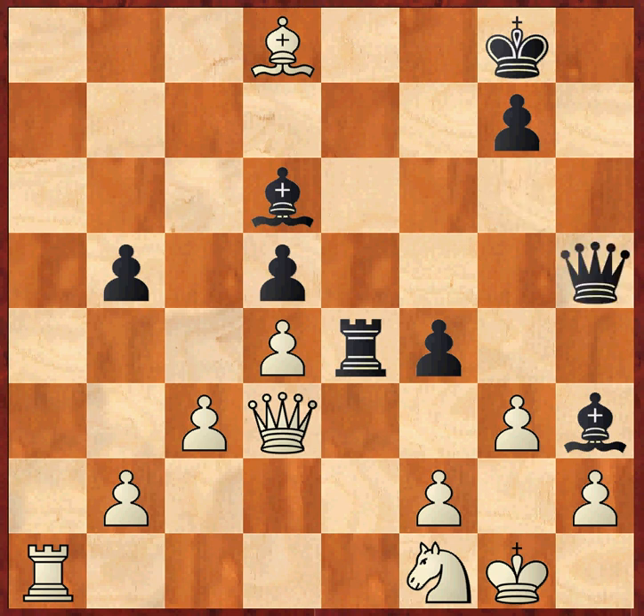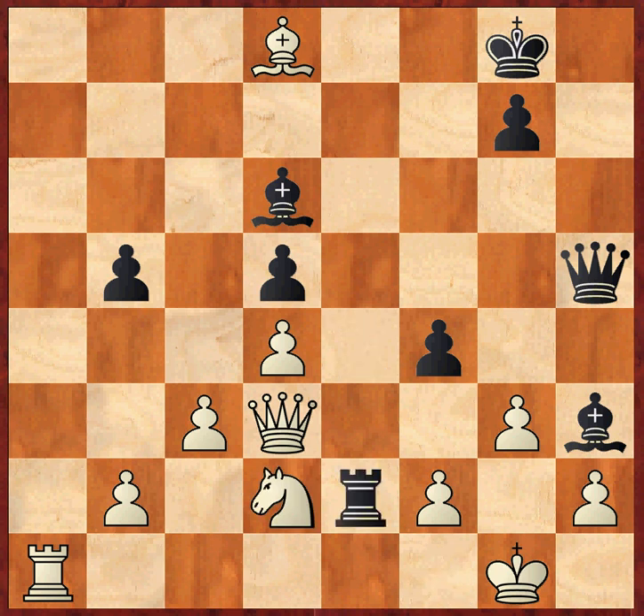So Aronian plays queen h5. And in this position, Anand starts making a questionable knight maneuver — he plays knight d2 here. After rook e2 from Aronian, then knight f3, which is of course threatening the rook on e2 because it's no longer protected by the queen. He might hope to put this knight on e5 or g5.